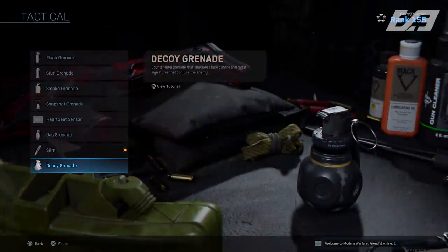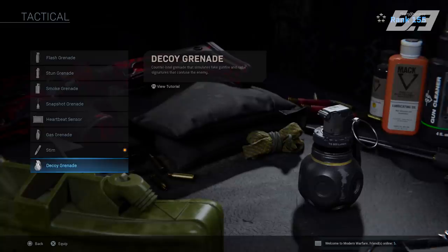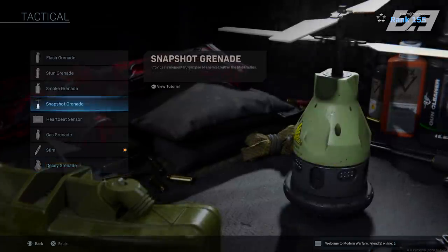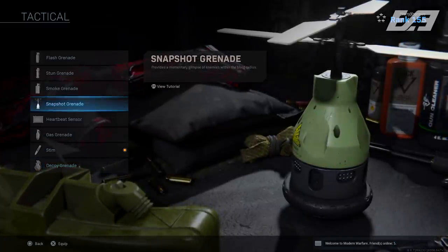Lethals and tacticals had adjustments too: the Decoy Grenade had a fix for showing a blinking red light to both allies and enemies, and the Snapshot Grenade slightly brightened the player outline when enemies were spotted.